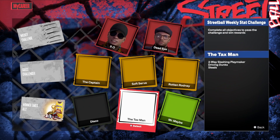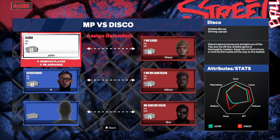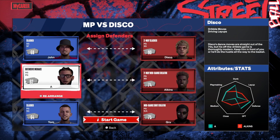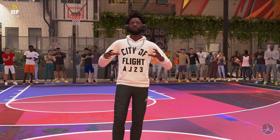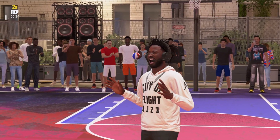Basically you just want to pick Disco, who's the smallest guy. He doesn't shoot the ball at all either. I rearranged so I could guard these guys, because these guys are even worse and it's pretty easy to play against them. You get put into a cutscene right away — let me make sure my sound is off.